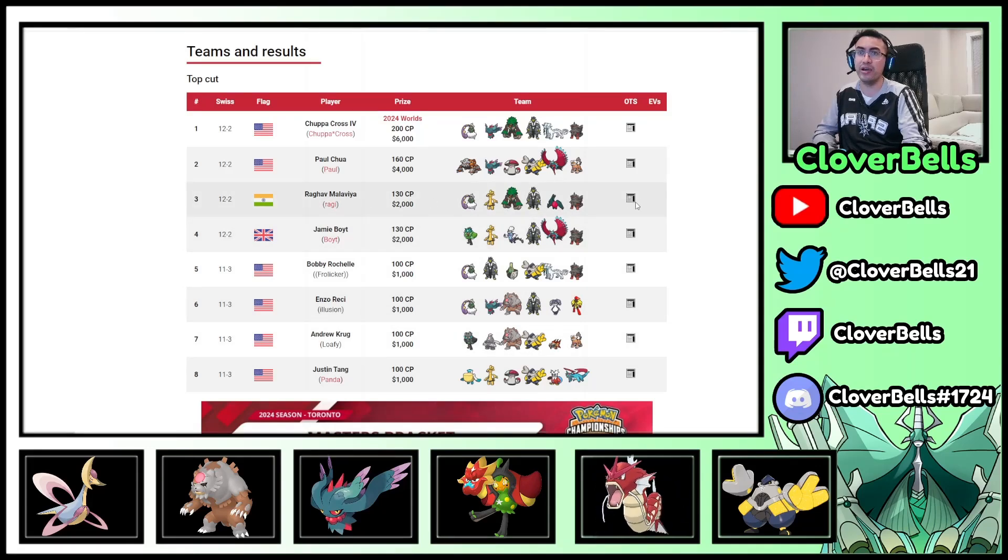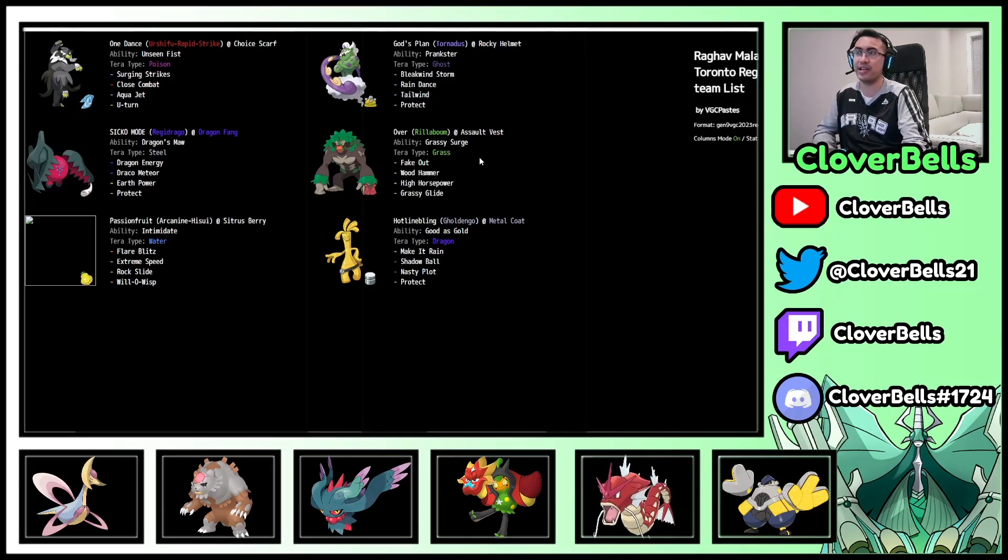Let's look at Raghav's team — Regidrago, a Dragon type that has good typing against Ogerpon, which probably contributed to Ogerpon's decline. This is Tailwind Regidrago — sometimes you'll see Ferrothorn to deny priority against it, but Raghav says he's not worried, preferring Arcanine, Rillaboom, and Urshifu with the Fire-Water-Grass core and Tornadus. Just click Dragon Energy, and if you're stuck against Fairy types, that's where Gholdengo comes in. The Arcanine's tech move is Will-O-Wisp — you have Intimidate plus Will-O-Wisp, which is very punishing against physical attackers running around.